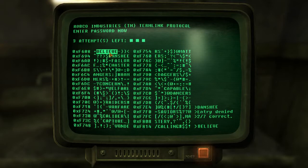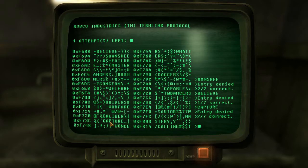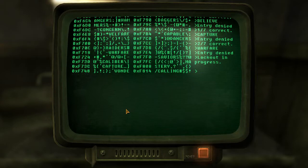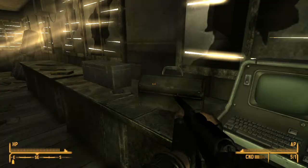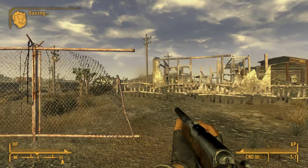One out of seven. So we got two attempts left. What else can we try? 'Capture' — we got the A and the E. Let's try that. Two out of seven. So we have one attempt left. I'm guessing the A and the E must be part of this password. 'Warfare'. Let's do it. And we failed. That's a shame. I've never been good at hacking terminals — I think it's pretty hard. Let's continue the road towards Prim.